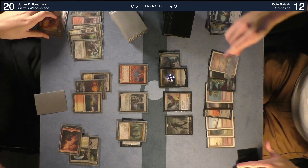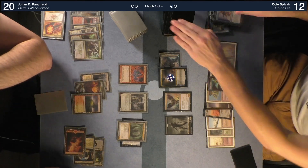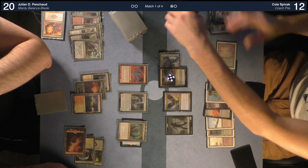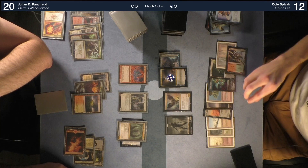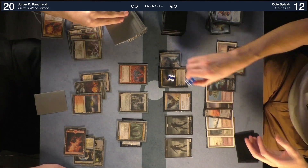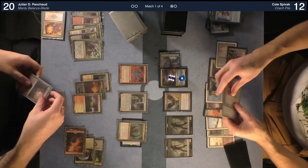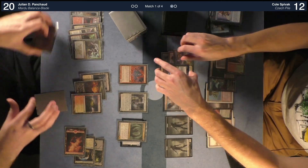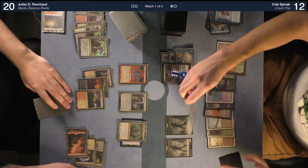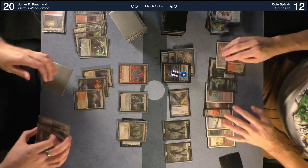Play Raging Ravine tapped — get a zombie. Tick up on Ashiok. You hit a Bob or Mother of Runes. Sick — I'm so playing Bob next turn. I'm probably going to die to it but I'm doing it. Take one. I go to 19. Untap, draw.